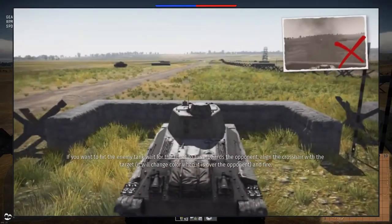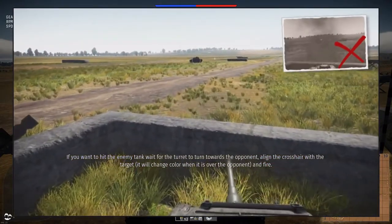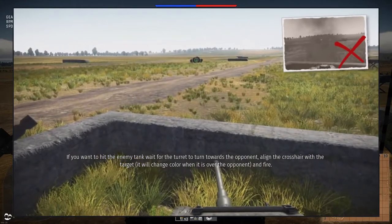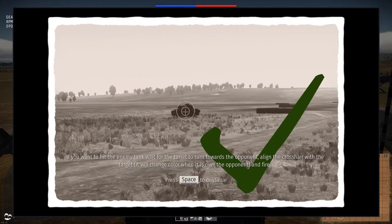If you want to hit the enemy tank, wait for the turret to turn towards the opponent. Align the crosshair with the target — it will change color when it is over the opponent. And fire.